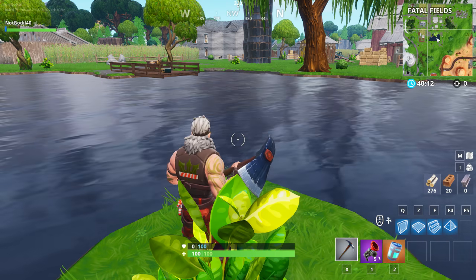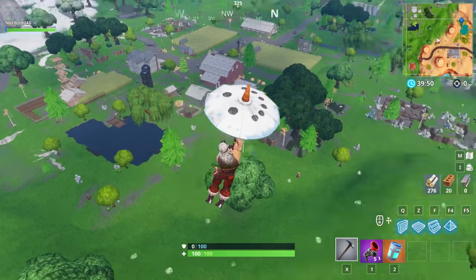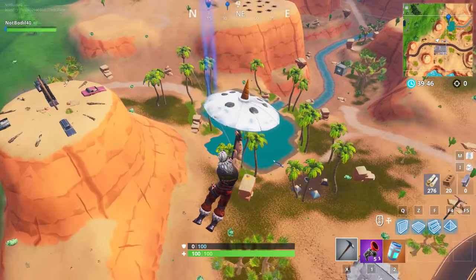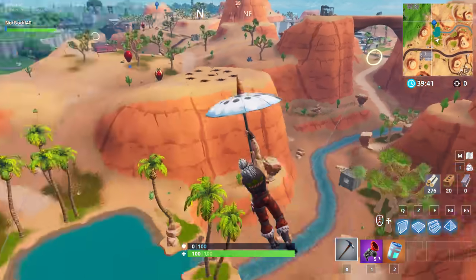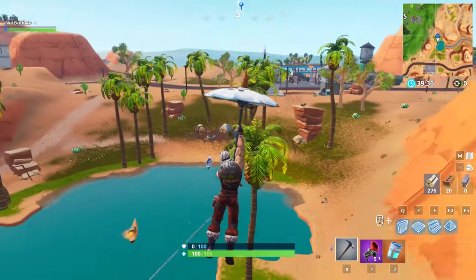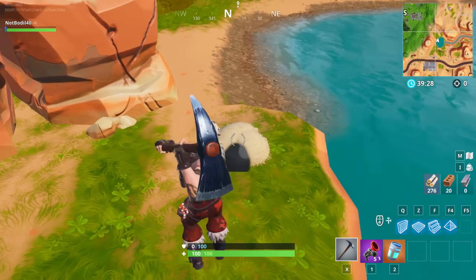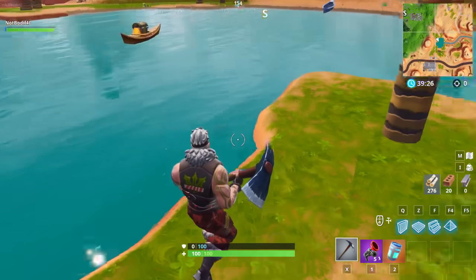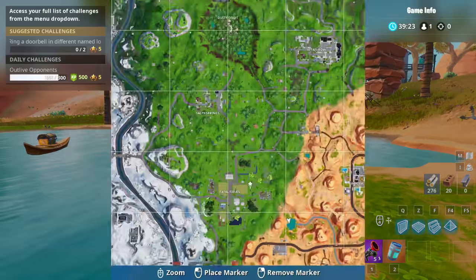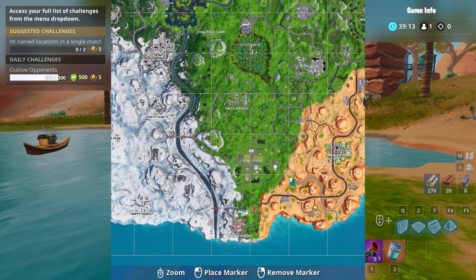The next location is close to Fatal Fields lake — go near Paradise Palms and keep going toward the lake. You can already see it next to a palm tree and a zipline. They seem to place these near lakes. In this area there are literally three haystacks: one here, one next to the lake over there, and one below near Fatal Fields — a really good spot to find multiple goose eggs quickly.